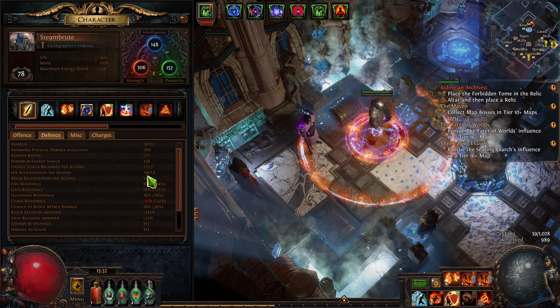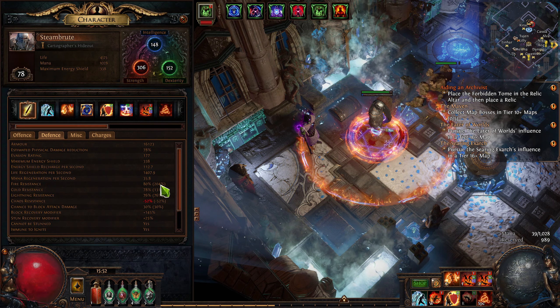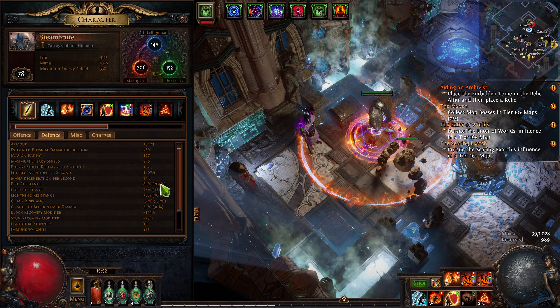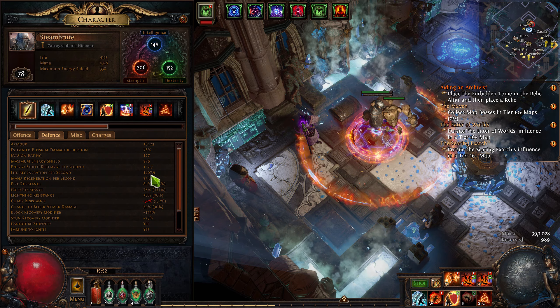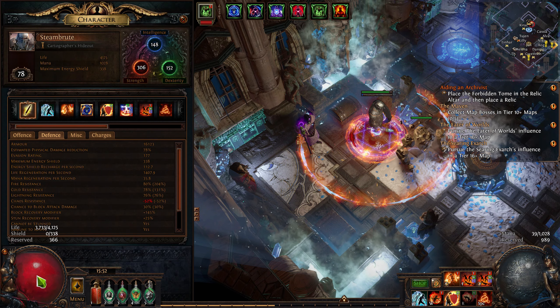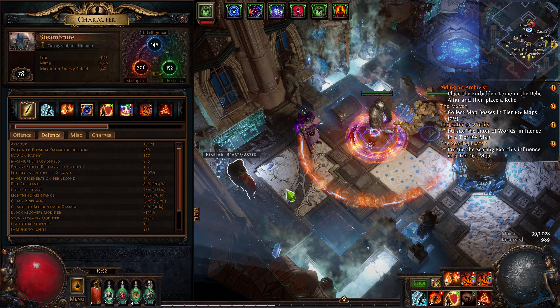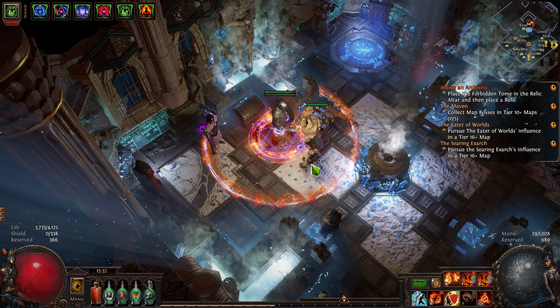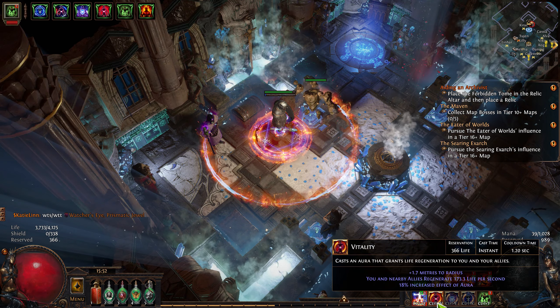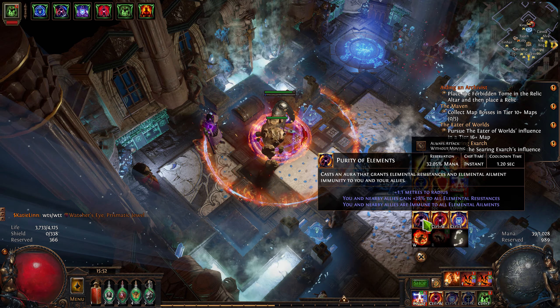You could really push that life regen really high if you wanted to — you just need to stack more fire res. And if I remember right in the notes, life regen scales higher the more health you have. Which makes sense, but you have more health so you're not really regenerating as much. I'm using vitality, determination, malevolence, and purity of elements.